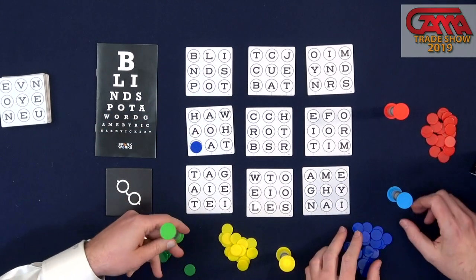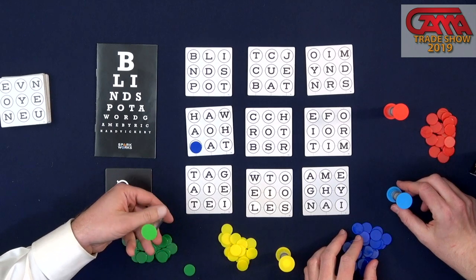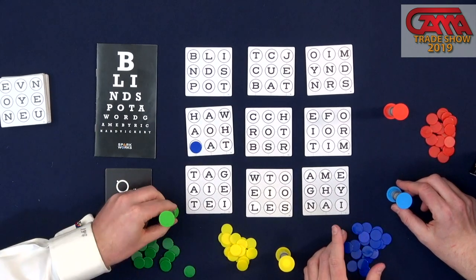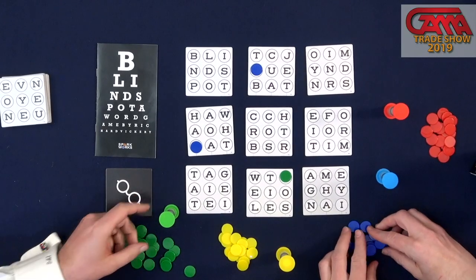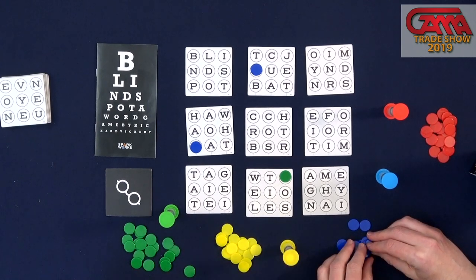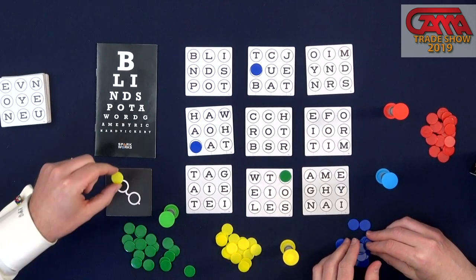This is one to four players and there is a solitaire mode. As soon as you're done, I flip my timer — I have 30 seconds to find something. The reason we have four timers is turns are simultaneous. If we're playing two players, we each have two colors of chips.